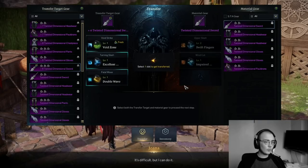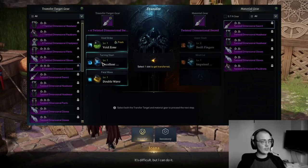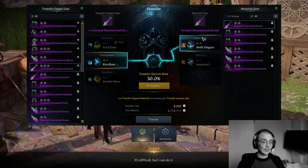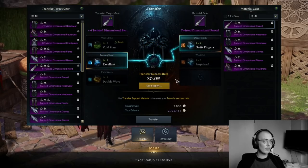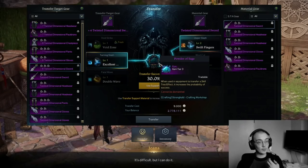Let's do one more example. Let's say I want to get Upper Slash Swift Fingers instead of Excellent Mobility on Turning Slash. I can transfer that, but in this case I'm transferring a level one to a level two, meaning the success rate is lower. If you have Powders of Sage you can apply them to increase your chances. I won't do that here since I don't actually need either of these, but that's what you need the powders for — they increase the chance when transferring a specific tripod.